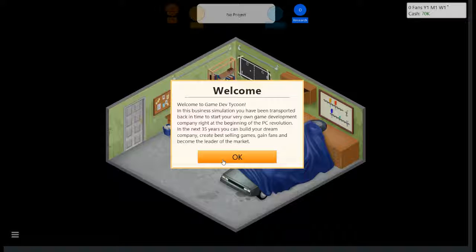In this business simulation, you've been transported back in time to start your very own game development company, right at the beginning of the PC revolution. In the next 35 years, you can build your dream company, create best-selling games, gain fans, and become the leader of the market.